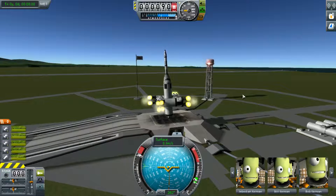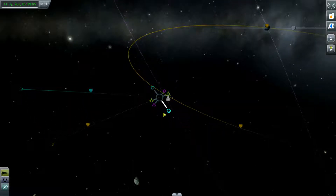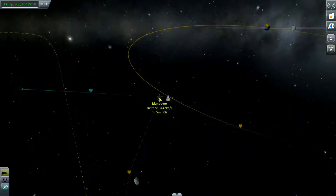The first step to getting to Minmus is building a ship. And remember, when building a ship, the bigger the ship is, always, always the better. Just see here — it's clearly more effective. Told ya.